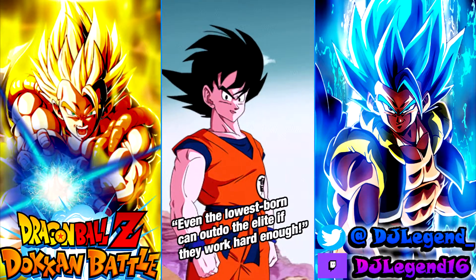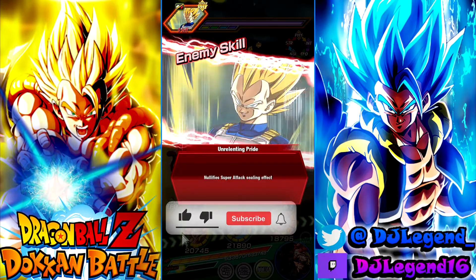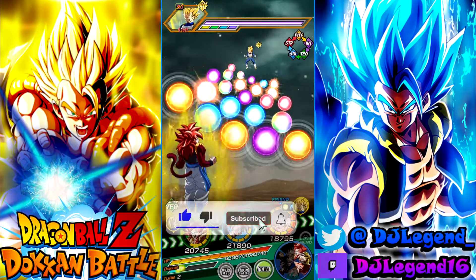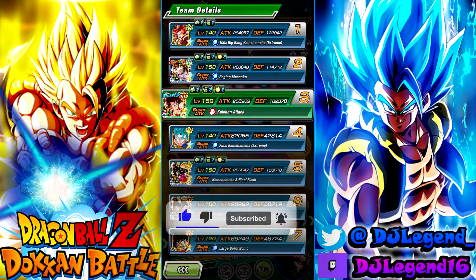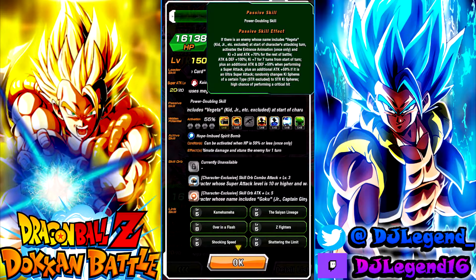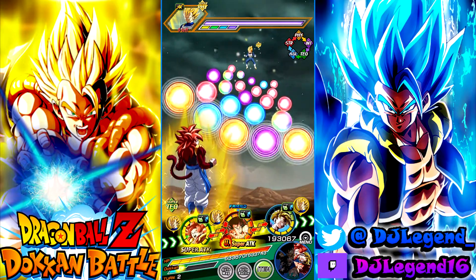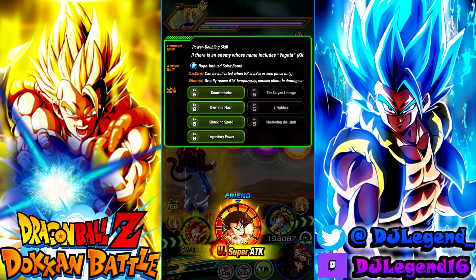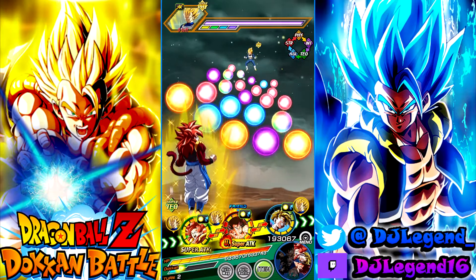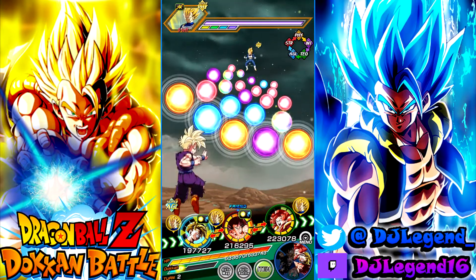Another thing about this unit: if he is facing a Vegeta character, he gets his hidden potential animation, which gives him ki for the rest of the fight. He gets three ki and attack — with attack up 70% for the rest of the battle. Let's go Kaioken Goku. Links are solid because he's Kaioken Goku, you know.